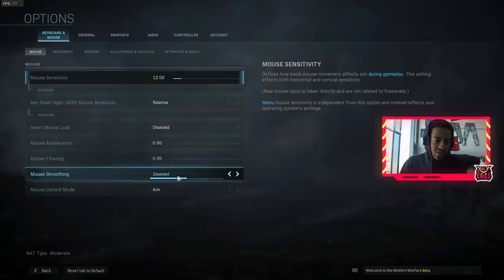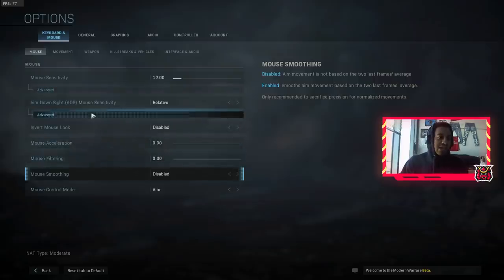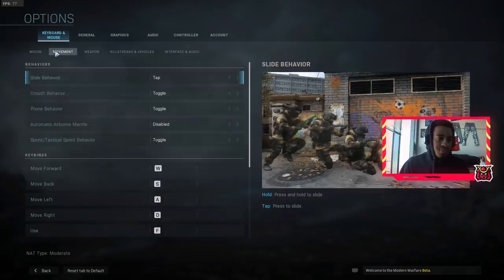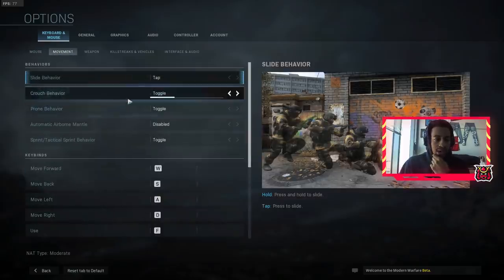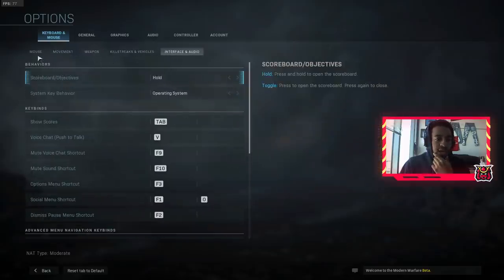For mouse and keyboard settings: mouse acceleration — you want that off. Mouse filtering — you want that off. Mouse smoothing is based on the last two frames. All of these are more subjective settings, like your key binds. If you guys want me to show my key bind setup I could do that in a separate video.